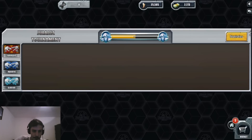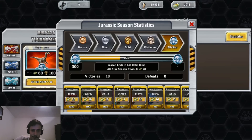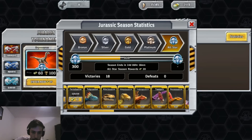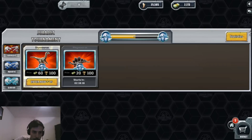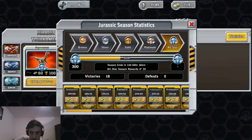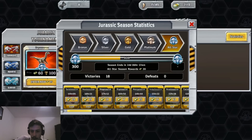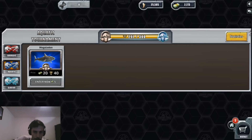They did a couple of nice updates. Check this out — they changed the status. Now we can see our dinosaurs, who we can choose, and whether they are ready or not. You guys know that before we could not see our dinosaurs. The only way to see it, for example, I needed to enter the battle arena to see if my dinosaur was ready for battle. And the aquatic section, I could not see either. So yeah, they did this nice update — now we can see all our dinosaurs and know if we are ready or not.